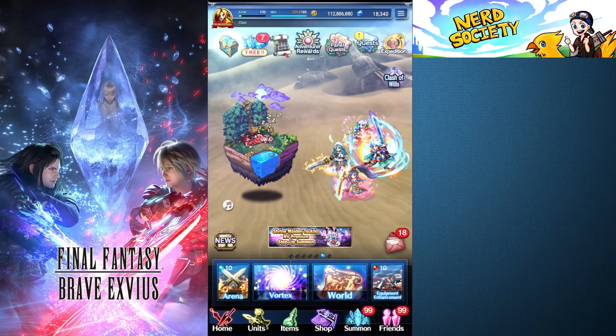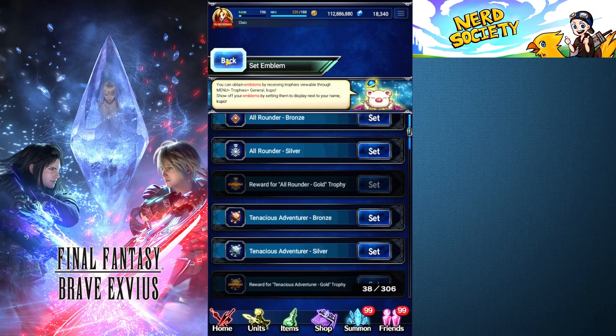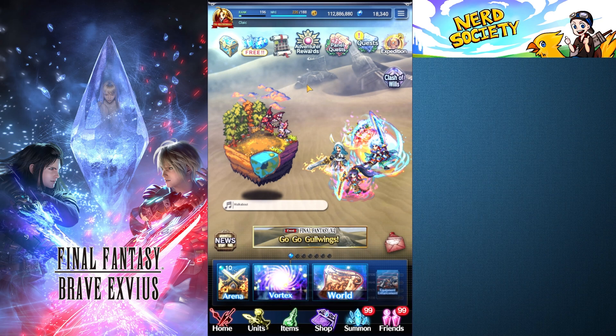We can go up to the top left and click this — we can change our emblem to any of the emblems that we've gotten. I don't have them all, but you can change your emblem. I'm going to keep mine as Edward Elric for now.